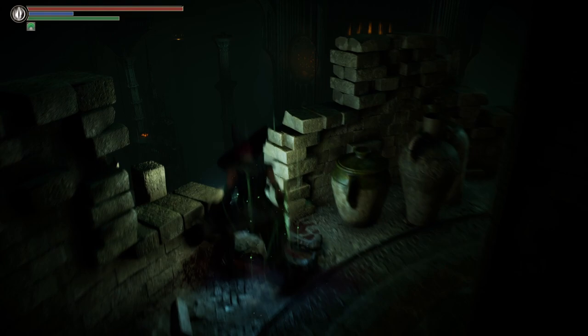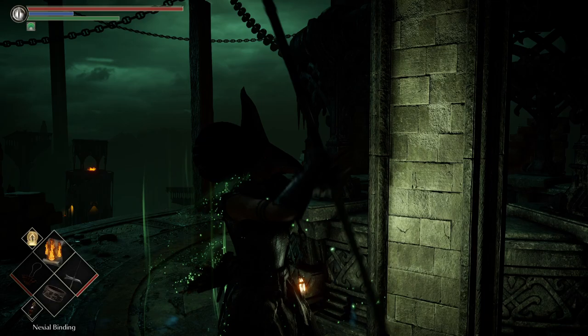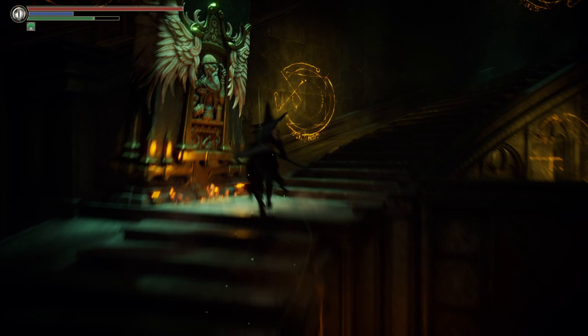After this, you can just go back to the Nexus and load up the first Archstone, then follow the same path I'm going to take here in order to free Rydell.